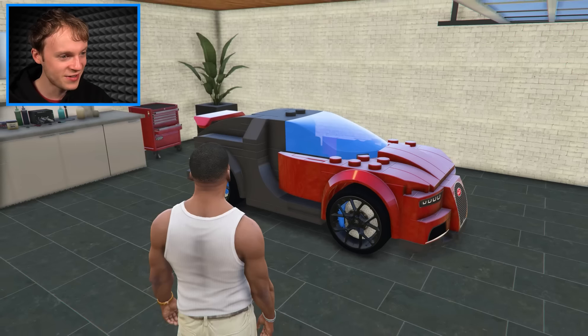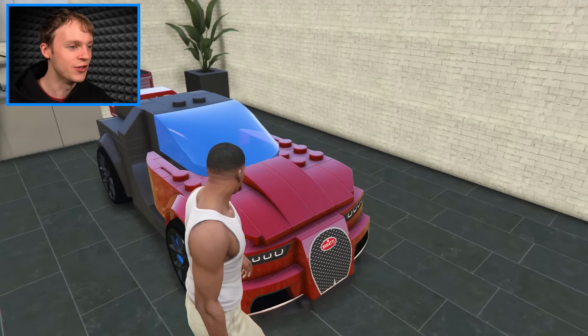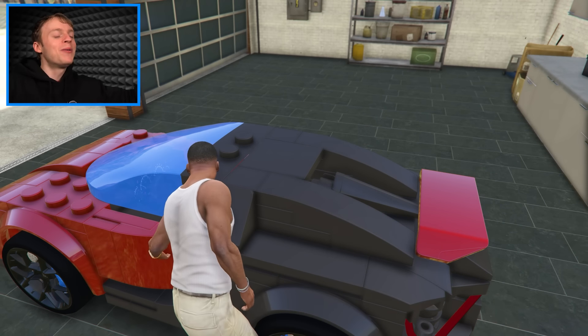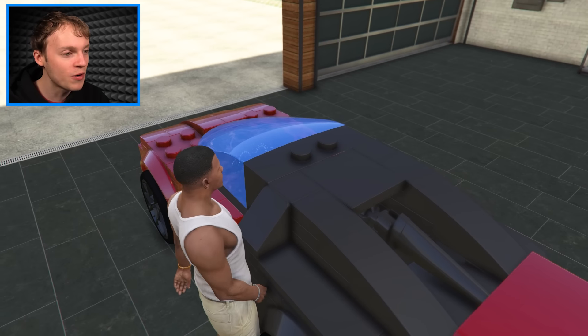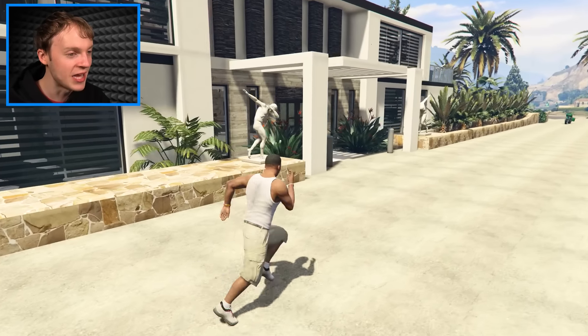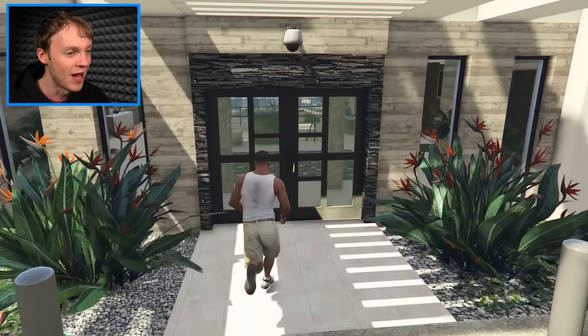They're pretty good cars. Does this thing even drive? I don't want to believe it does. I mean, what kind of Lego car drives? You'd have to put an engine in this — it would melt the plastic. Oh man, they've locked the door. I need to get the key. That's it, we're breaking in. I'm finding the owner and I'm taking the key. I don't care what I have to do — I'm getting the key.